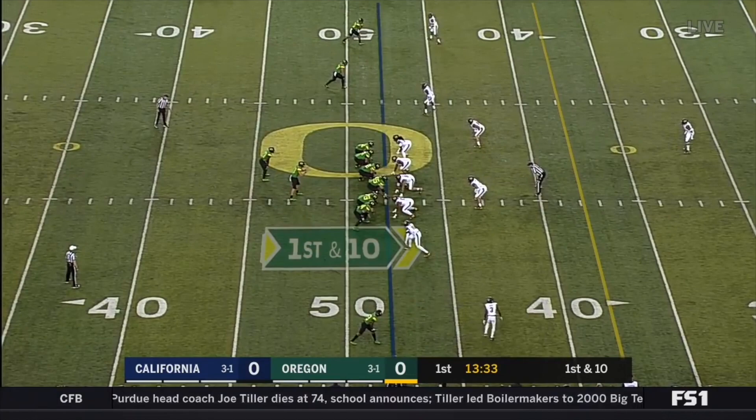Oregon's running the zone read to the right here, but just from this pre-snap look I can already tell you that there's no way this ball is ever going to get to the play side. People always talk about the number of defenders in the box, but if you truly want to understand the run game you have to look at the number of defenders to a side. In this look Oregon can only get three blockers — the center, right guard, and right tackle — to the right side of the formation.